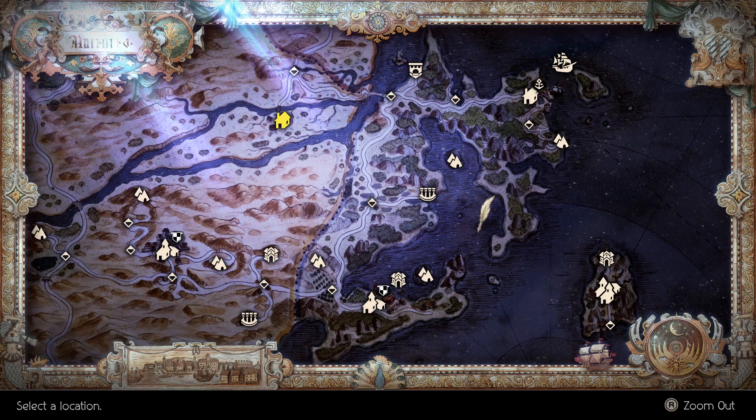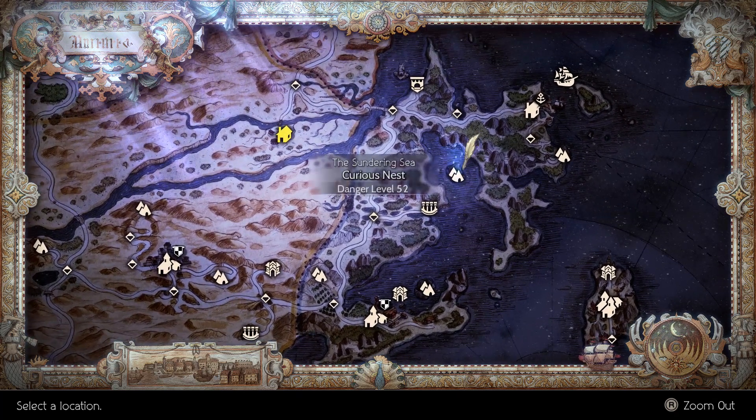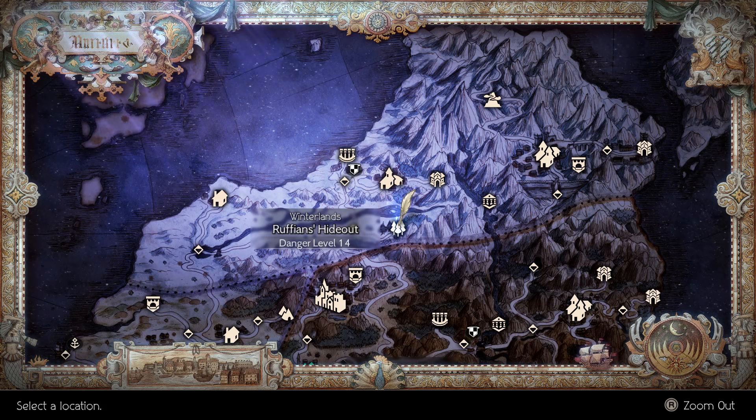You can pick up the Eclipse Edge from the boss shark that spawns down at the Curious Ness in the sea. The Heretic's Greatsword can be found at the Ruffian's Hideout, all the way to the east, in a chest.